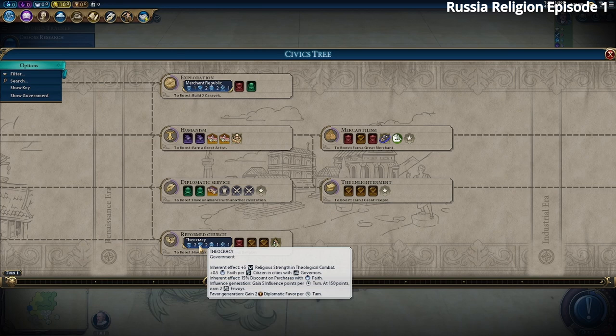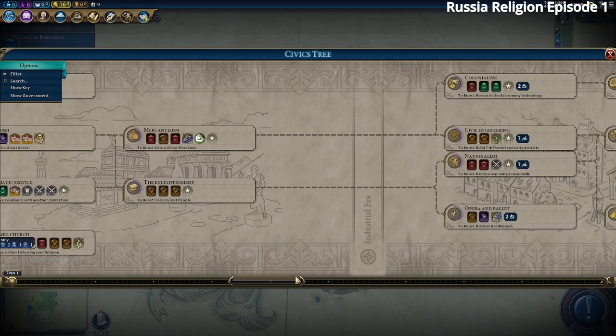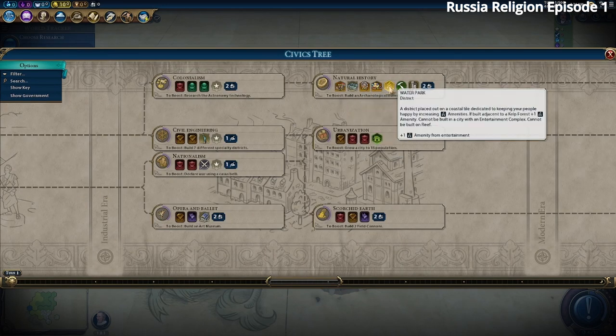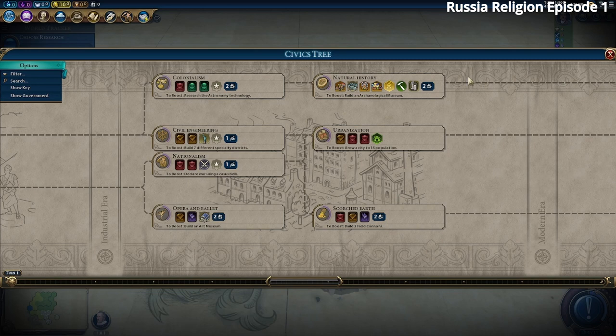After that you don't really care about the civics tree because you want to win before you reach Democracy. If the game takes longer we may go for Water Parks to get more amenities. When your cities are happy they produce more faith, science, and culture, so you really want good amenities. We'll also do a culture walkthrough playing as Russia in another video.